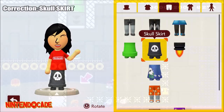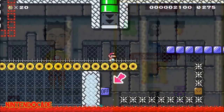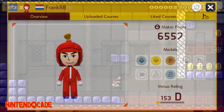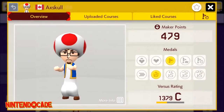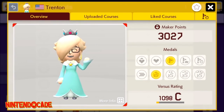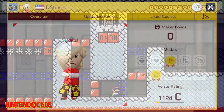Clearing 100 courses will get you the Big Spender Shorts. Clearing 500 courses will get you both the Propeller Mario Hat and Propeller Mario Outfit. Clearing 1,000 courses will get you both the Toad Cap and Toad Outfit. Clearing 3,000 courses will get you both the Rosalina Wig and Rosalina Dress. Clearing 5,000 courses will get you the Superstar Flares.